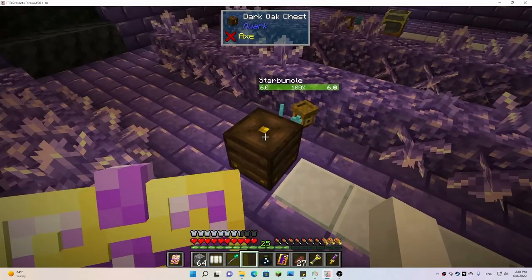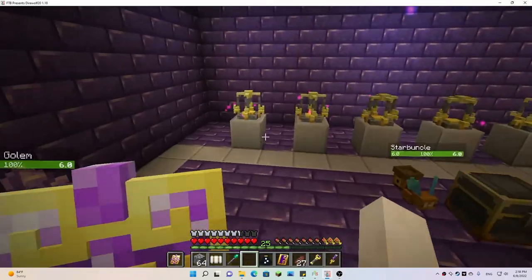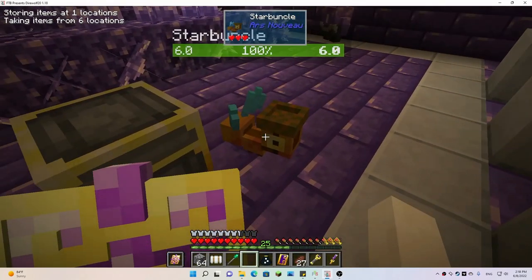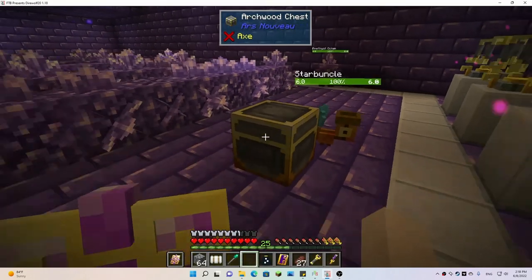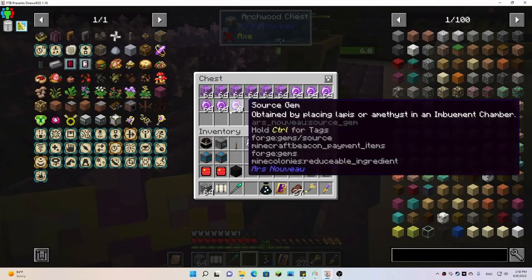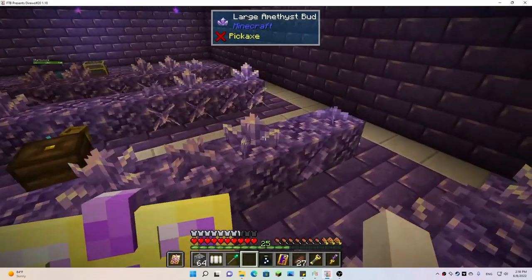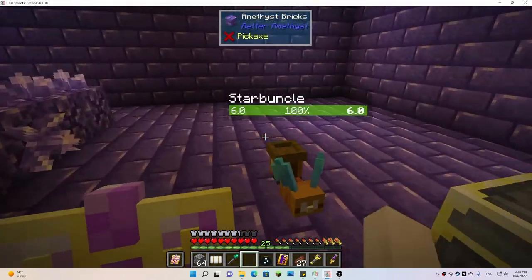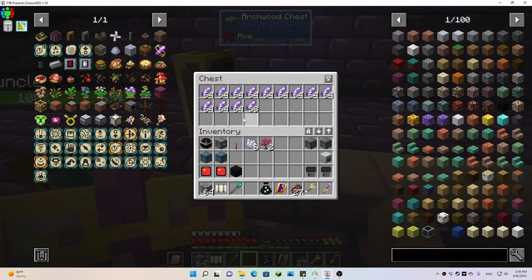What he does is he takes shards or the amethyst crystals out of this chest and takes them over here and puts them into these improvement chambers. This little guy takes the source gems out and puts them in this chest. So we have a steady income of source gems now — we don't have to really do anything, they just create them all on their own. The third guy is taking items from this chest and putting them into this chest, which is going to feed my auto-constructor.